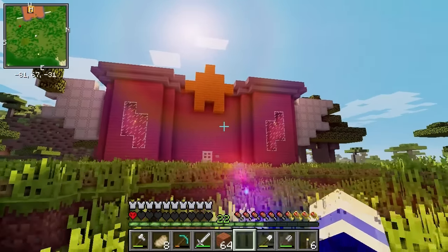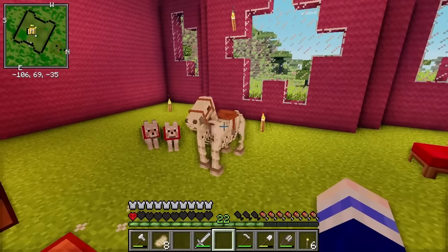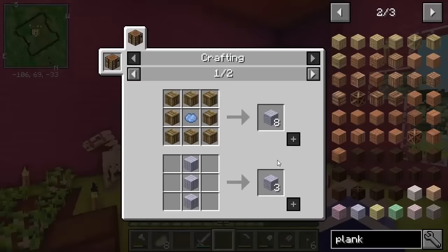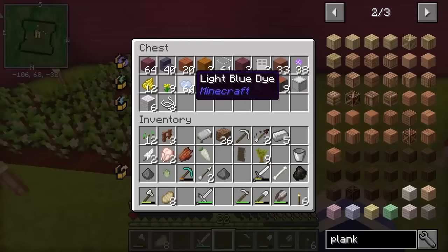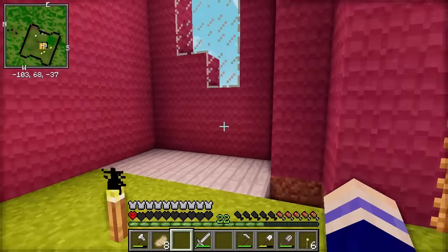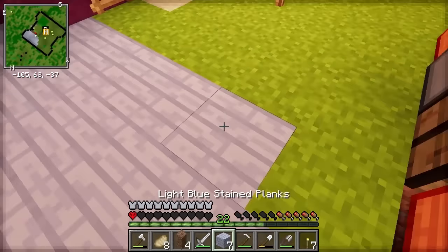There are some more things I want to add later, but I'm going to have to go to the nether so I'll do that next time. Next we are going to need some better flooring — this grass is just not appropriate! The flooring I would like is this light blue stained plank, so we're going to need a lot of planks and also some light blue dye. Let's make eight for now and make sure we like the look of it. Oh yes — I love that colour! Looks so cute with the pink! I need more!